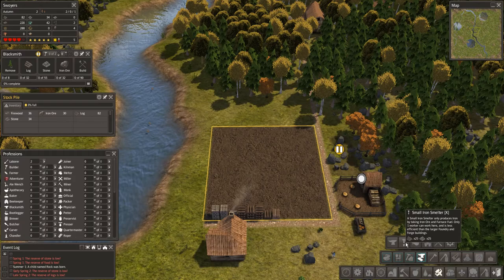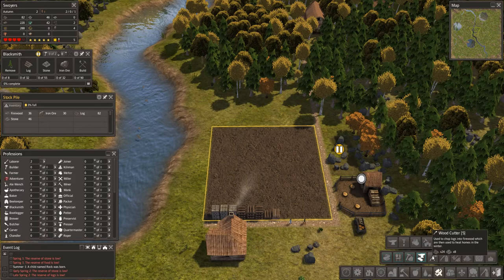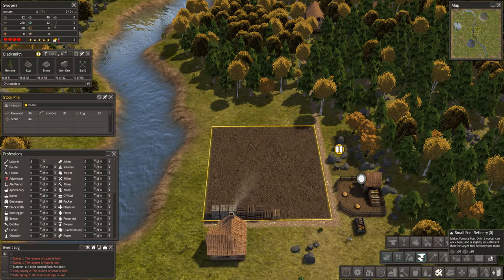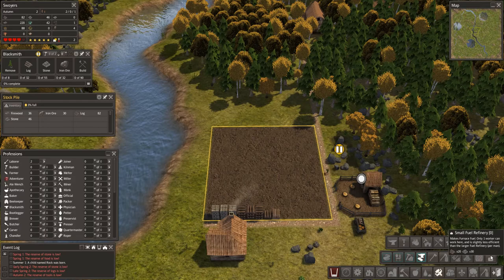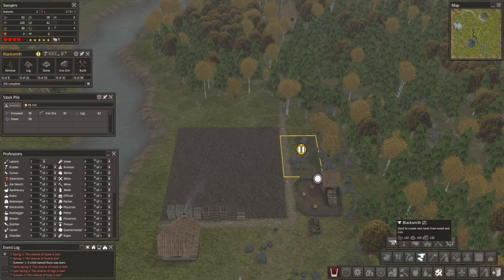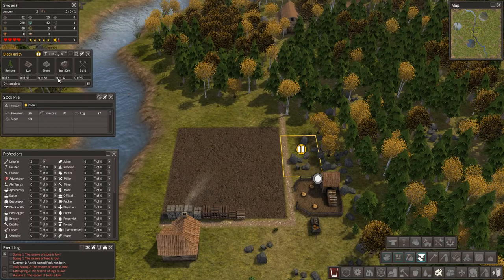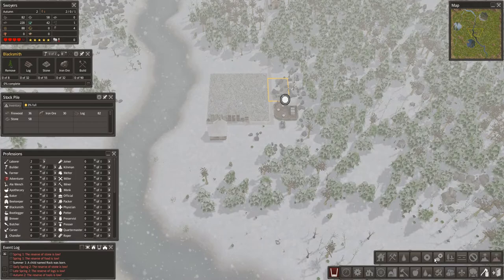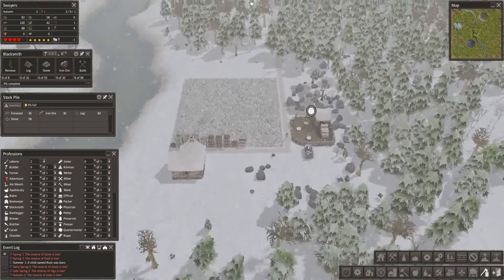It needs furnace fuel. What makes furnace fuel? Fuel refinery. My reserve tools are low — this is not going well. Maybe we can make some crude tools. So 32 iron ore — which we get from that — and 55 stone which we have. Alright, go for it, make it. Make it so. Cancel removal and work.